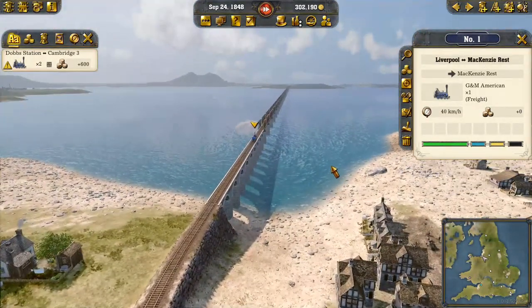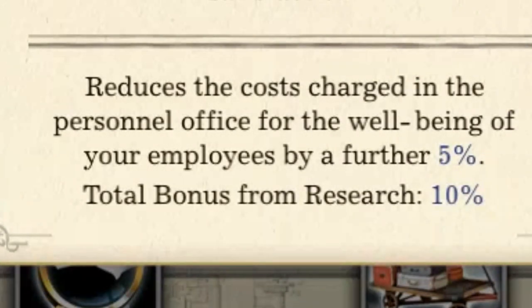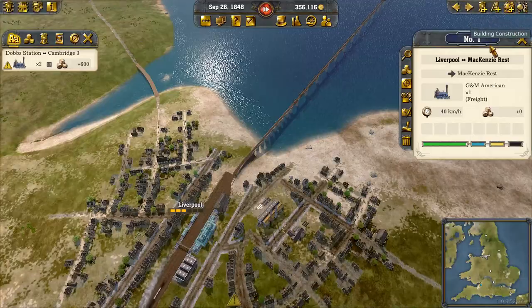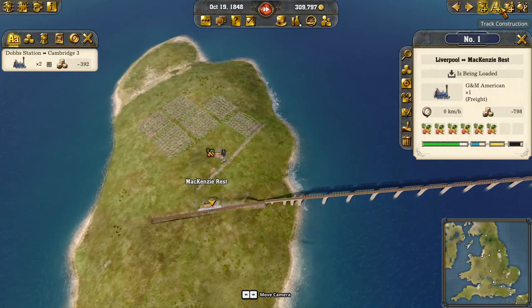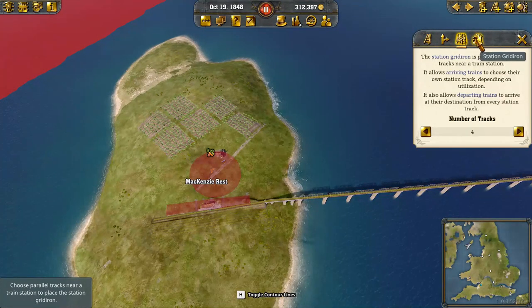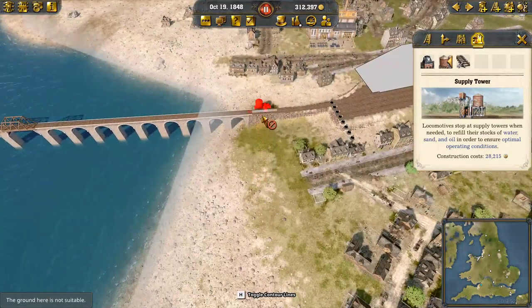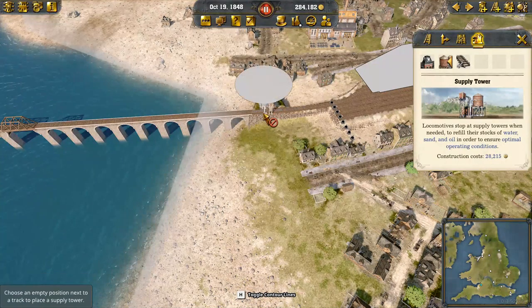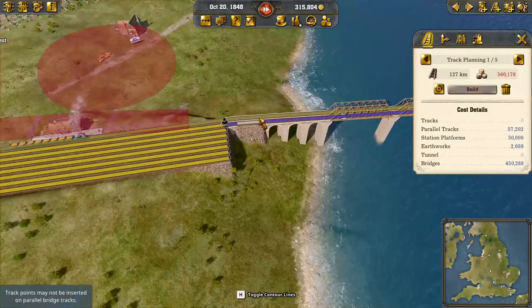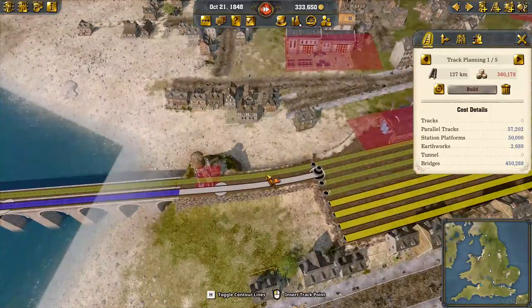Oh my goodness, look at that — veggies! This is great, this is just what I wanted. We're just trying to finish some locomotives — do new locomotives, that seems good, because I want to buy some new locomotives. Load up on all the veggies. Oh, and also I don't think I've put a tower here — I don't even know if there's a spot I can put a tower. Literally the only spot I can put a tower is right at the station. We're gonna have to do that really close, because I gotta shove a gridiron in here as well.